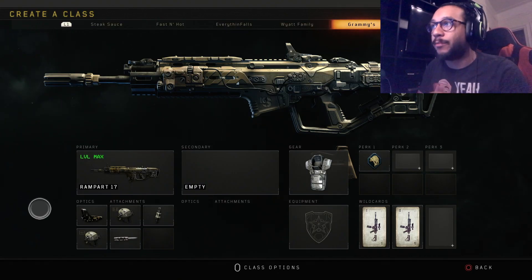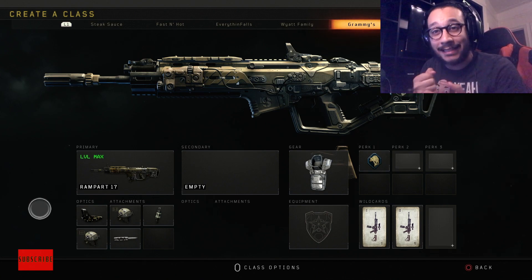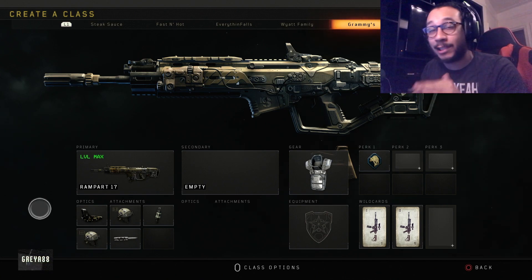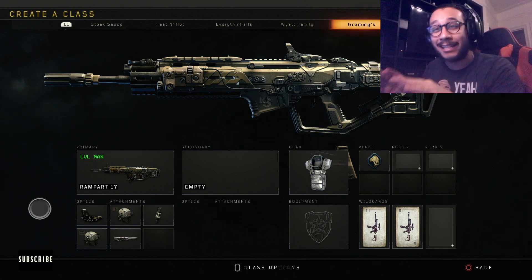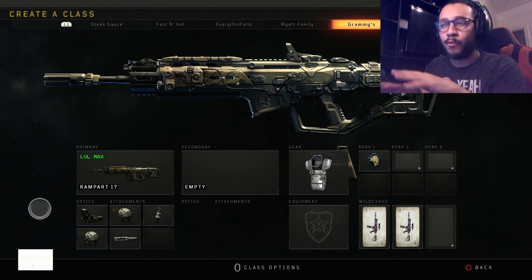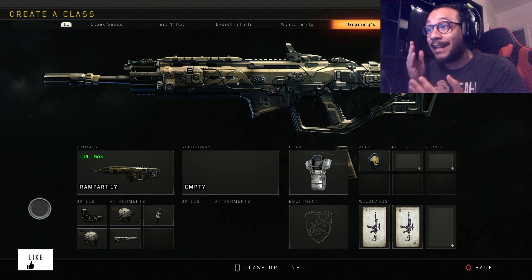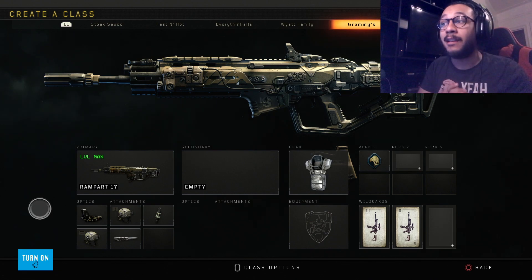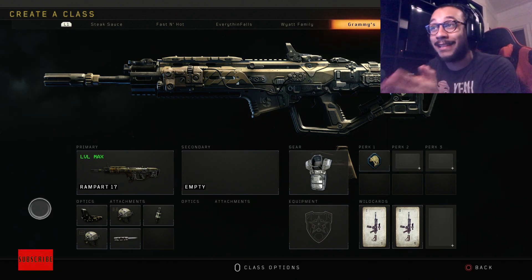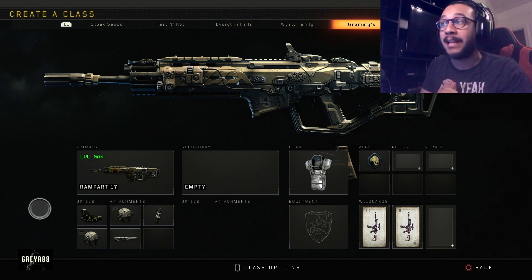Hey, what's going on guys, it's your boy Gray here, welcome back to the channel. In today's video, I got a best class setup — this is probably the best way to run the Rampart 17 assault rifle. This is the second assault rifle you guys unlock within the weapon select for the assault rifle category. This class setup makes the Rampart so OP, its attachments are what make this weapon a problem — it's a monster out in the field.